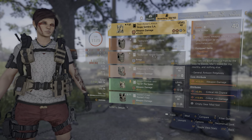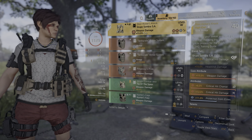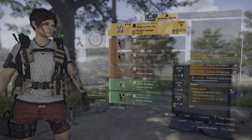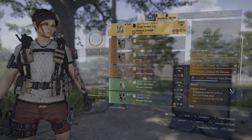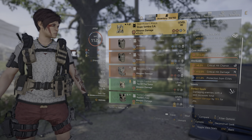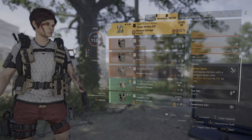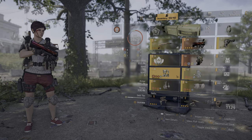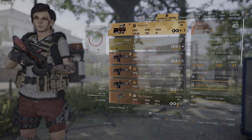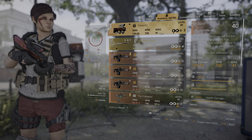The final piece is the Door Kicker's Knock chest — it's a Group of Sombra piece, so it has 15% critical hit damage. We've also got critical hit chance and critical hit damage at maximum rolls, and it has Perfect Spark: damaging enemies with a skill increases your weapon damage by 15% for 20 seconds. We're running the Technician specialization mainly to benefit from that extra one skill tier and the extra damage against skill proxies. This build really helps you deal with warhounds — I find them particularly annoying, especially the sniper ones, but this just helps you clear them quickly.